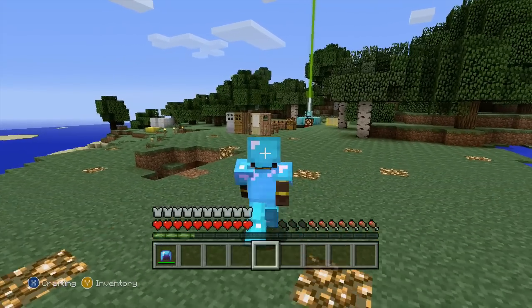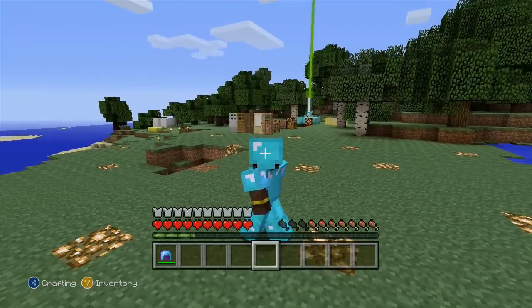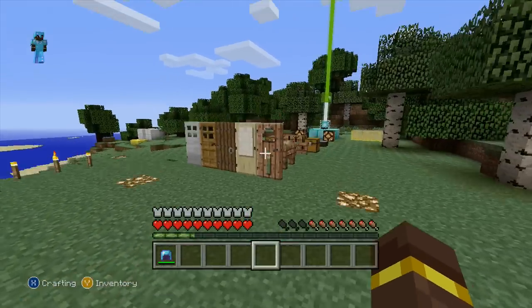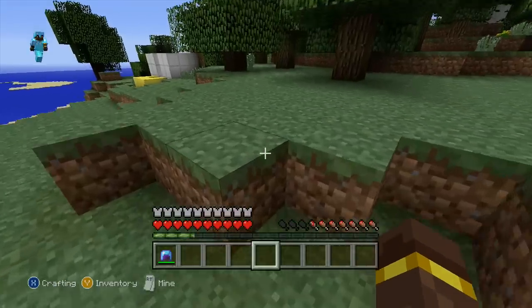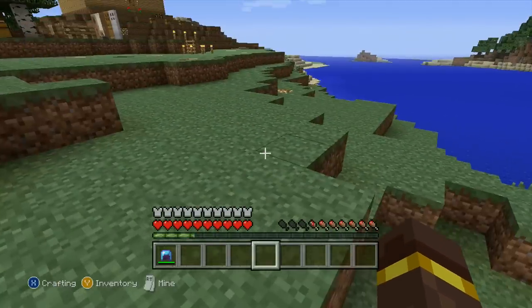Now you can see that if you were walking around and suddenly came across some armor with a zombie trying to attack you, you'd just be able to push down the left trigger and quickly equip your armor and fight that zombie off with no problem.